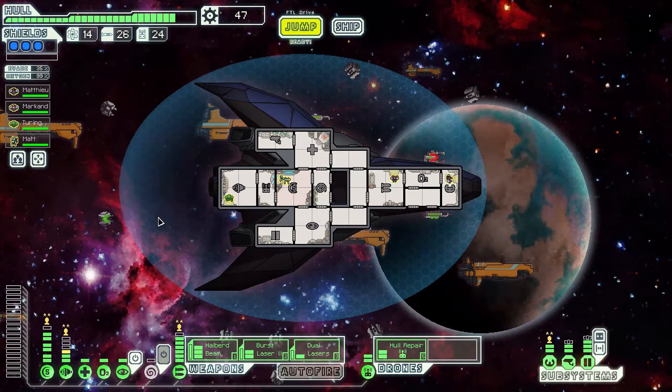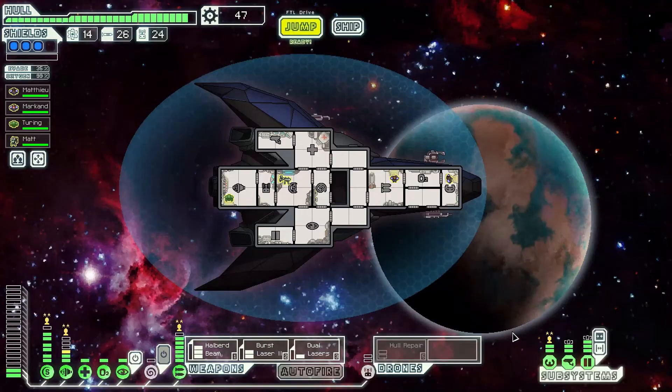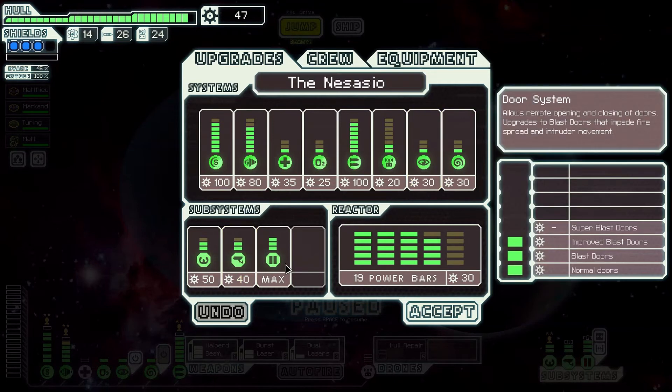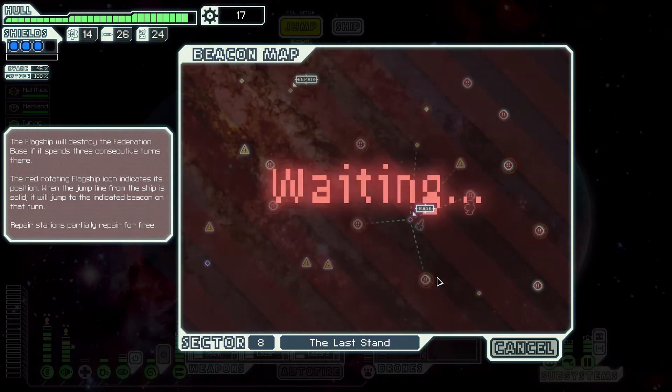All the systems are repaired, crew healed up - just going through and launching a couple of hull repair drones here to get the hull back to maximum, and then we'll fight the flagship one more time. We might as well wait here for the flagship to come back. We've got a little bit of scrap - let's get our systems powered up and spend it. 47 scrap. Probably Mind Control maybe, although we have to counter their Mind Control - I don't know if it's really worth doing. I think the cloaking might be the option. We've already got doors to maximum. Let's go for the buffer on cloak instead. Just have to wait for the flagship to come back now - one phase of the flagship to go.